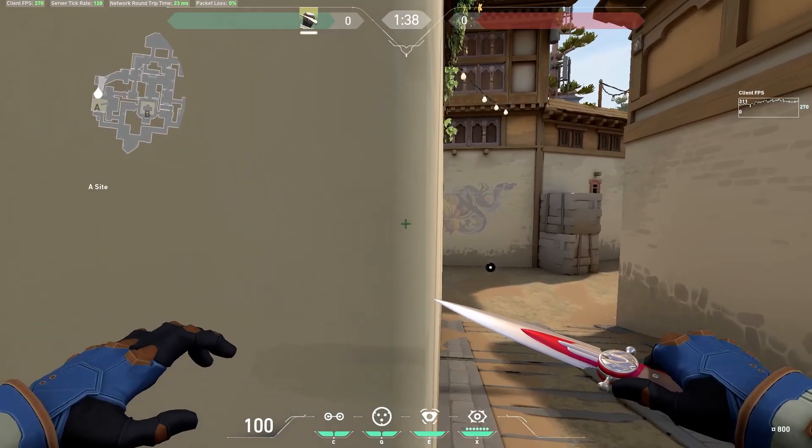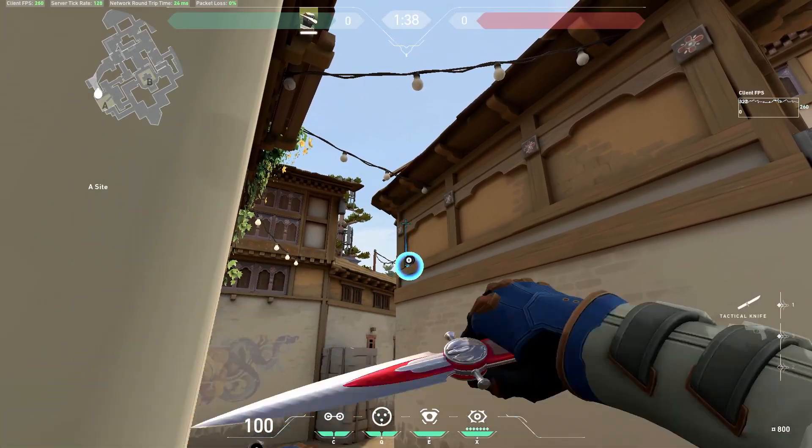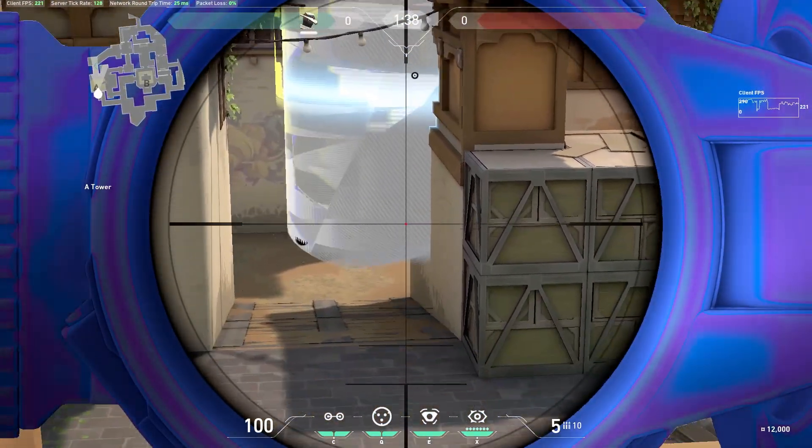Moving to A on Haven. Line up with this wall and look at this corner. This one is easy to hit and you have some room to move. You'll have to wait for the barrier to move at the beginning of the round. This will cover the right half of this sight line from heaven.